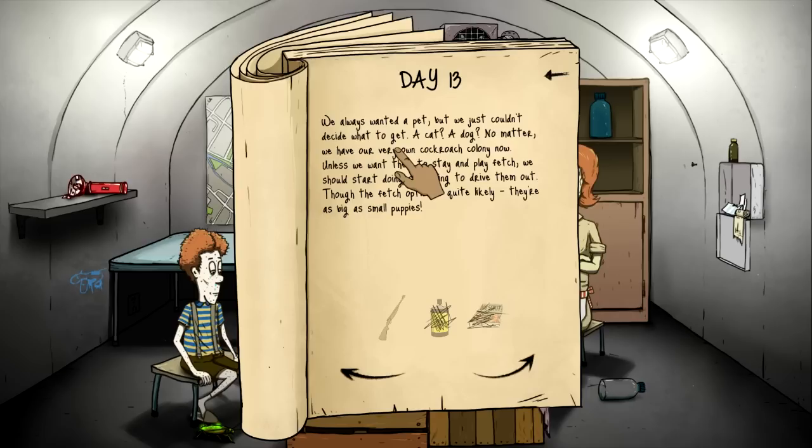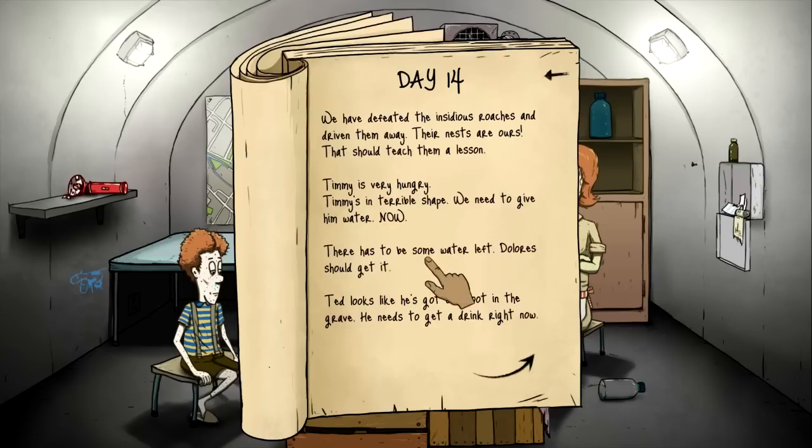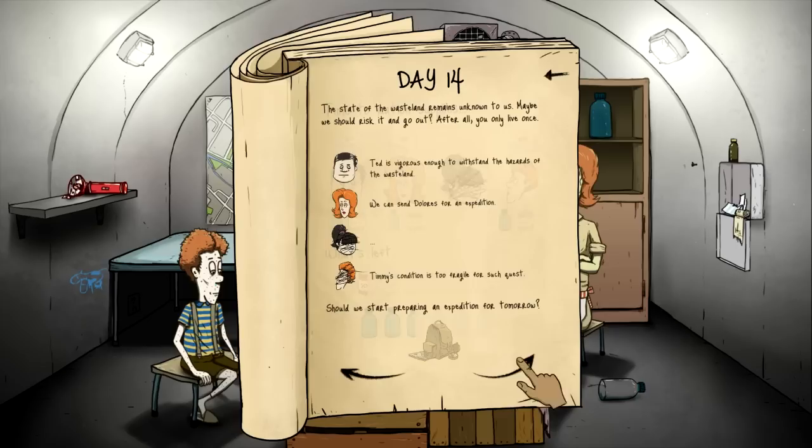We could send Dolores on an expedition but we'll wait for Mary Jane to get back. We always wanted a pet but couldn't decide between a cat or a dog — no matter, we have our very own cockroach colony now. We'll use the gun — kill him! Kill him with fire! The cockroaches are gone, yay. Timmy is a terrible shape, we need to give him water. Only Timmy needs water so we'll give Timmy water. We're not going to send anyone out. Please don't die.